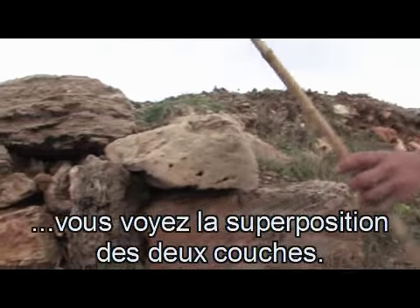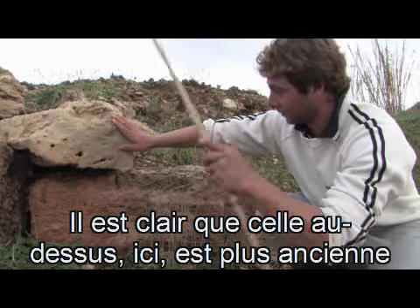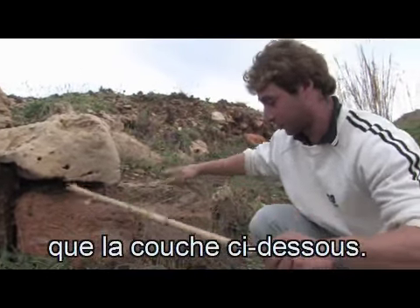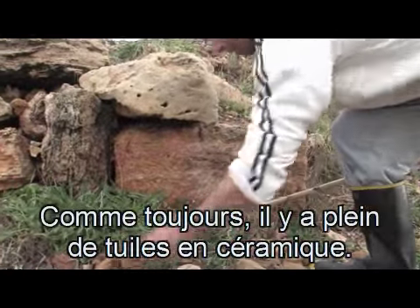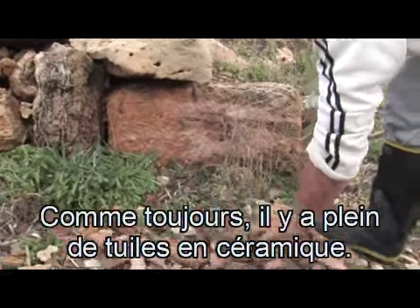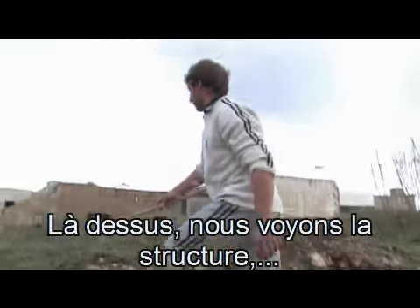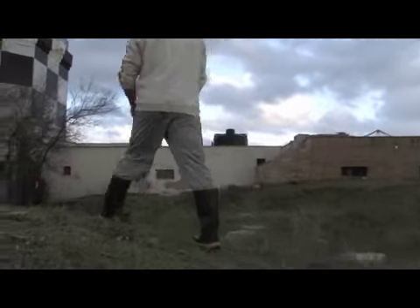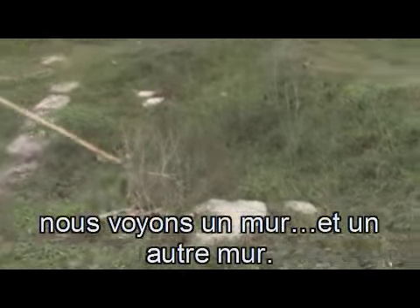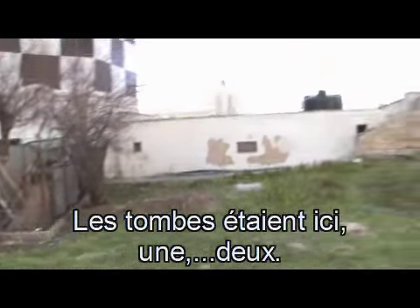Si vedono sopra la posizione dei due strati: chiaramente quello superiore è più vecchio e lo strato inferiore, come sempre, è pieno di ceramiche e tegole. Sopra vediamo la struttura, vediamo un muro e un altro muro. Le tombe stavano lì.